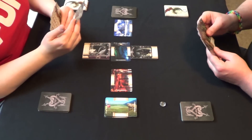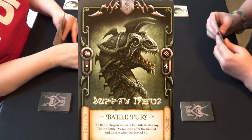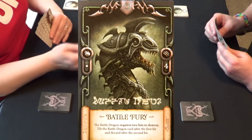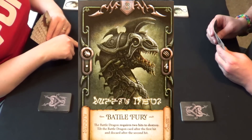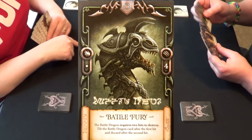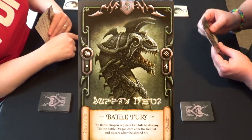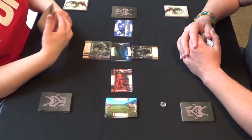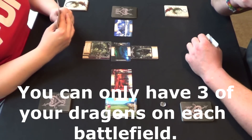Carmen plays her battle fury dragon. He has four melee, which is tough to begin with. His battle fury says: this battle dragon requires two hits to destroy — tilt the card after the first hit and discard after the second hit. So he's going to be a tough one to defeat. The battle dragon is awesome.